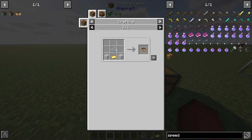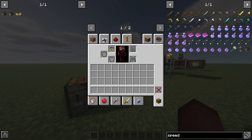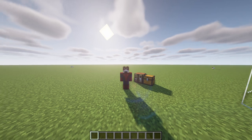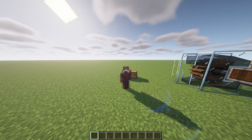We can craft this and it turns into our engineer's goggles. We can actually place them on our head, and this is going to allow us to see some extra information on our machine, as I'll show in a few seconds. I want to talk about the stressometer and the speedometer and just kind of how they work, but I'm not going to dive too deep — I'm just going to show them in action, which I think is the best way to explain their uses.